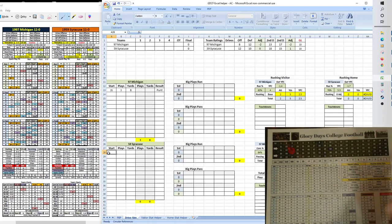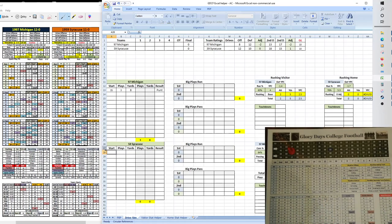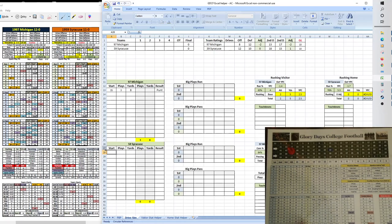The Wolverines' punting unit is an E; Syracuse's punt return is a D — neither special teams unit very exceptional. Roll of 8 on the punt: a 39-yarder going down to the 18 yard line. Syracuse on the return rolls a 9 — going to the team chart off that column — then rolls an 8, which is a no-return. Syracuse will take over on the 18 for their first drive.